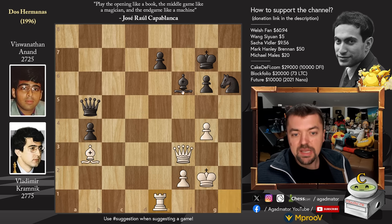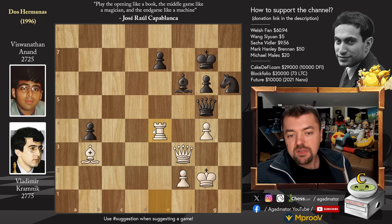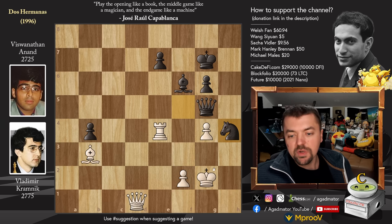Rook to E1, and now Queen to G5 putting pressure on the G4 Pawn. Rook to E4 defending and attacking on B4. And now Knight to F5. Of course you cannot capture the Pawn, as Knight to H4 check would win the White Queen. So Queen back to D1, and now Knight to H4 with check.